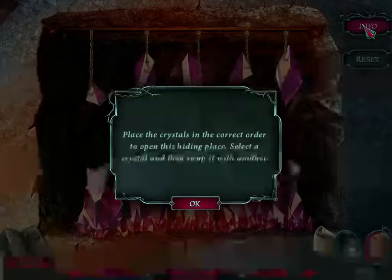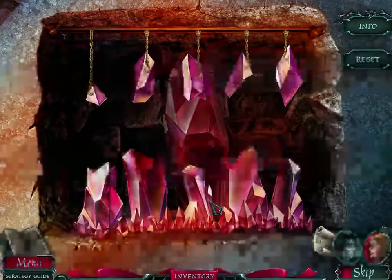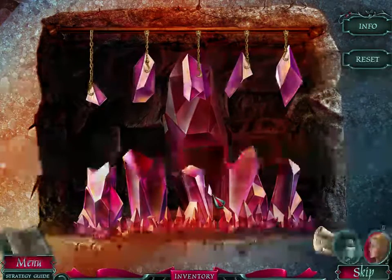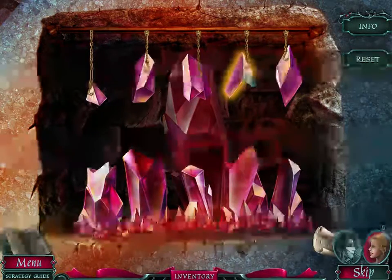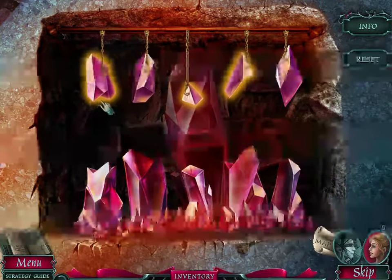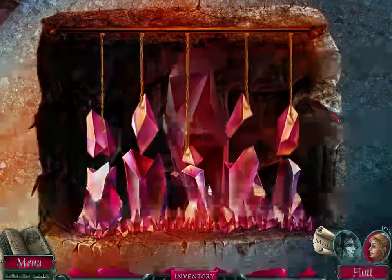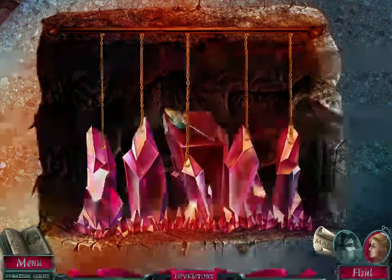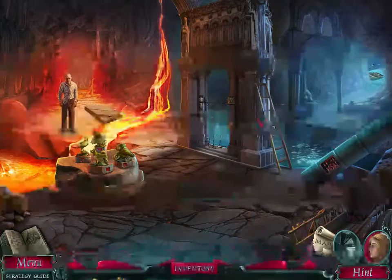Place the crystals in the correct order to open this hiding place — select a crystal and then swap it with another. It looks like they broke off of here so I'm going to have to switch that. There we go. Oh — hairpin.